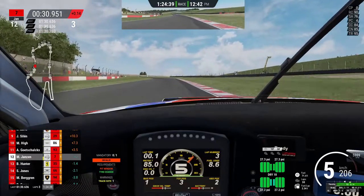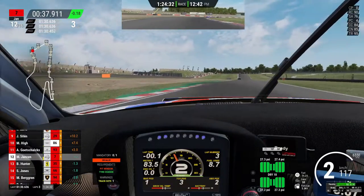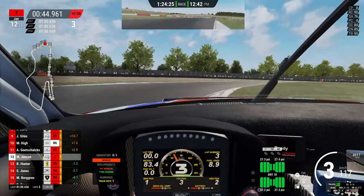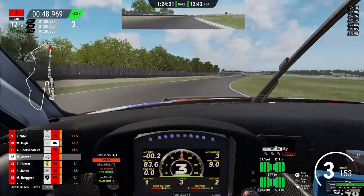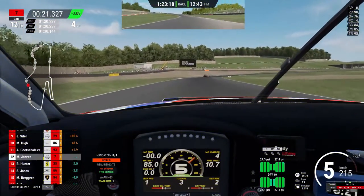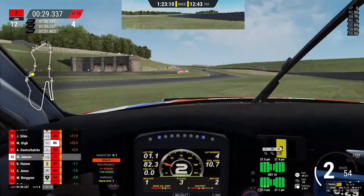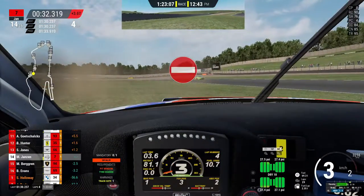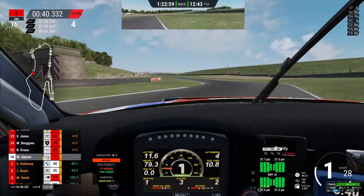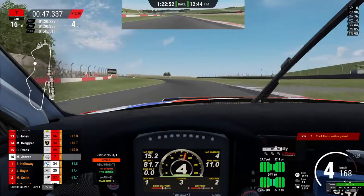We're going to skip ahead a lap to lap four. This is where we made a little mistake into turn four here - this fast right-hander - and lost it. Understeered a little bit, touched the grass on the outside and it just spun me. As you can see I was struggling getting going - I didn't realize the car stalled, so I was just trying to go, not understanding why it wouldn't move. It was because it wasn't running. Smart moment.